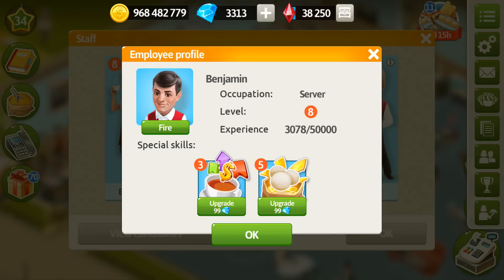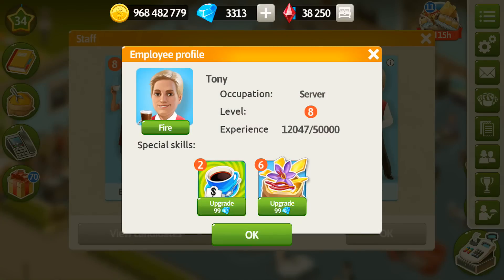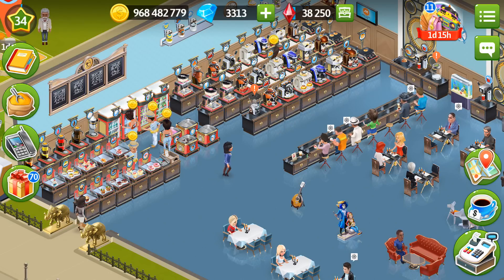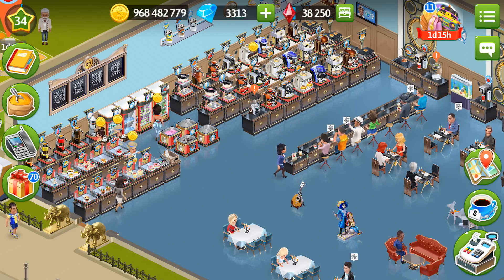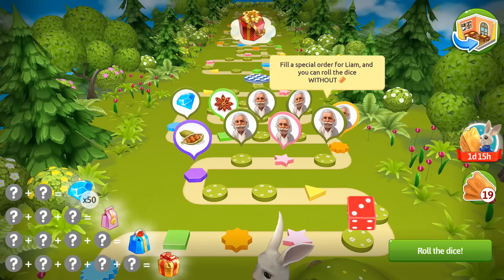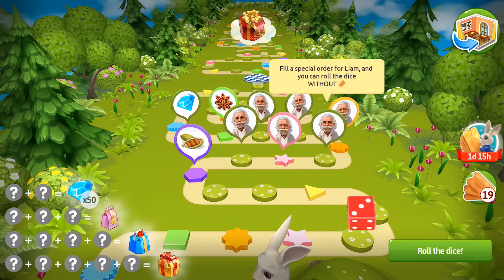I have unlocked all the stuff that brings me gold spices — this is very convenient. It took quite a time to collect all of them, but it's really worth your investment. We all need spices, especially gold spices, because Liam's orders are usually gold or blue color.